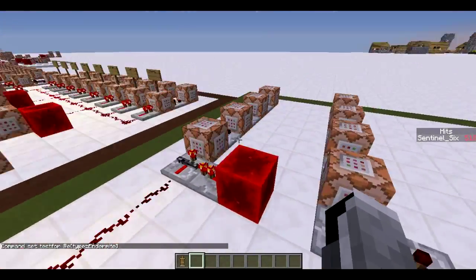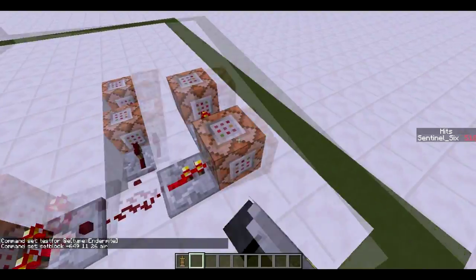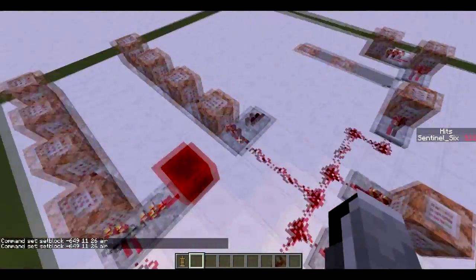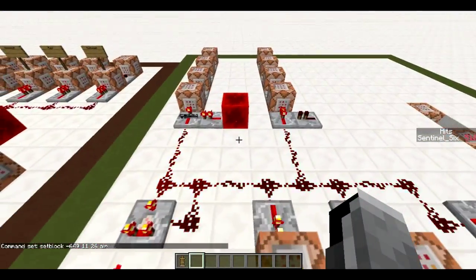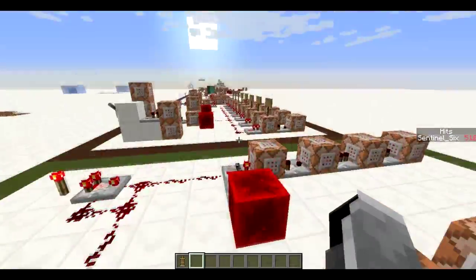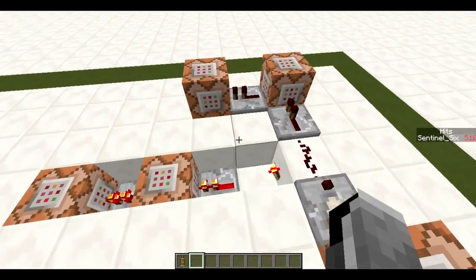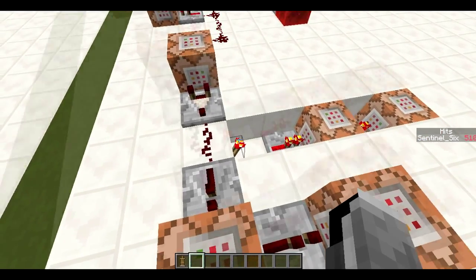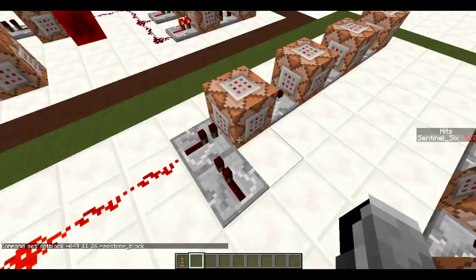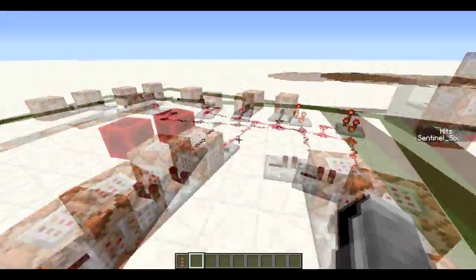When the endermite spawns, it activates this system, which activates two command blocks that set one block to air and another to a redstone block, blocking that system and activating this one. This prevents summoning another endermite named 'alpha', because having two would mess up the system. If you place a third armor stand it also messes everything up, so don't do that. When the endermite dies in the explosion, this deactivates and the other turns on — setting it back to a redstone block — so it can be used again when you place new mines.